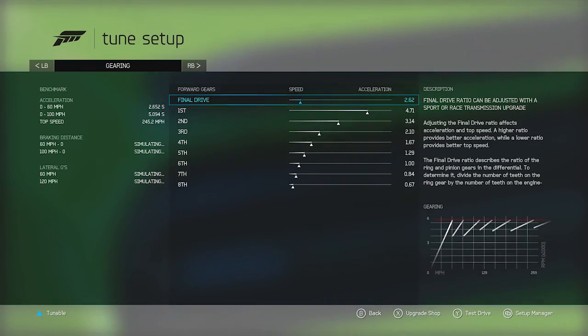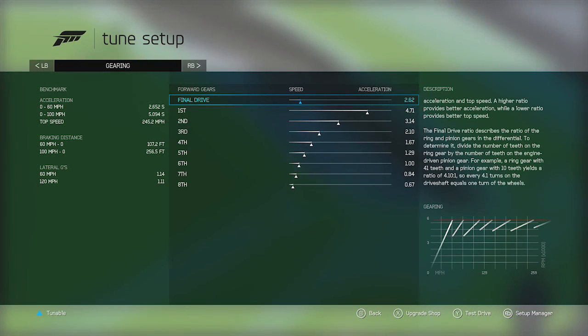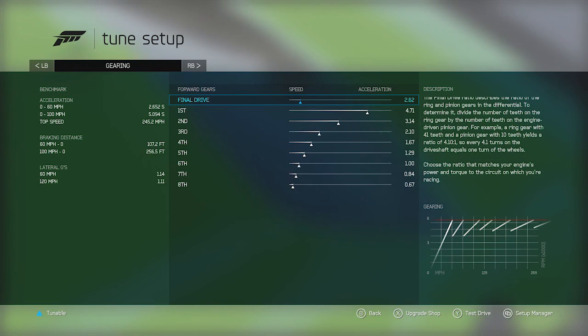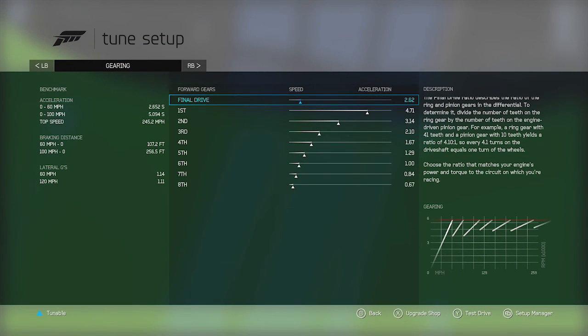Now I know nothing about tuning drag cars, which is ironic. Luckily the stuff is already tuned for me. This thing will only be built for quarter miles anyway, so we don't really need to lengthen the gears up that much. If you're doing a full mile, then yeah, lengthen out your gears so you can go faster. Top speed is 245 miles per hour.